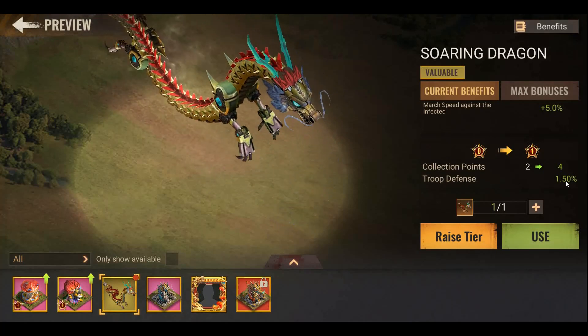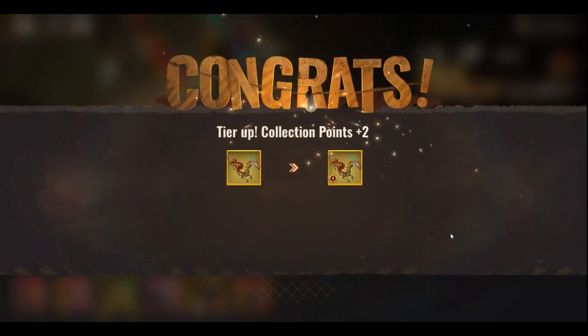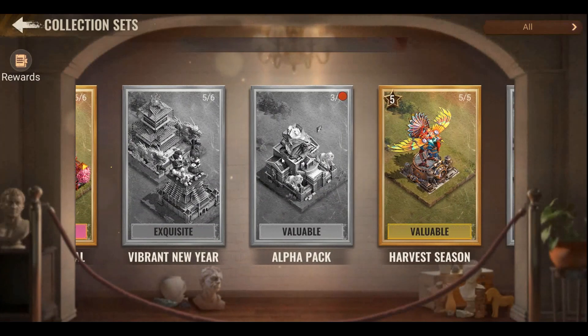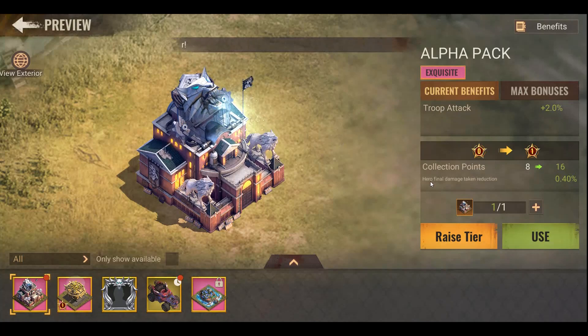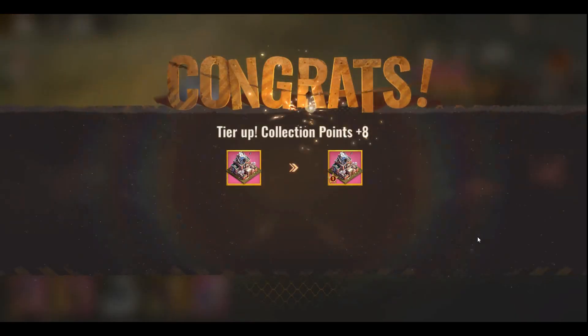All the upgraded frames and skins together form one whole set, and that set also gives you extra stats and extra collection points. For example, the Mars skin gives 2 collection points, and the HQ skin gives 8. When you upgrade the tier, you also get hero final damage — that is an extra important statistic in fights, which we will discuss later with things like Tempest Arms.